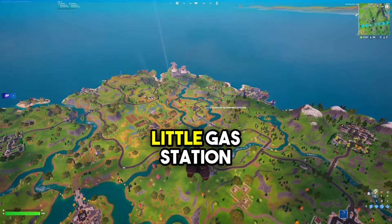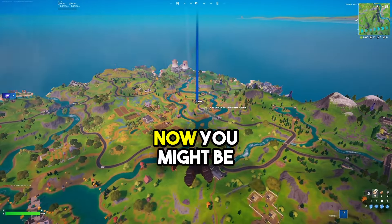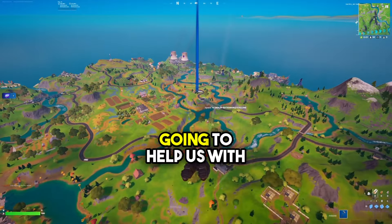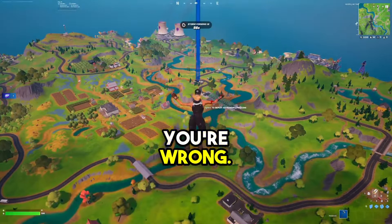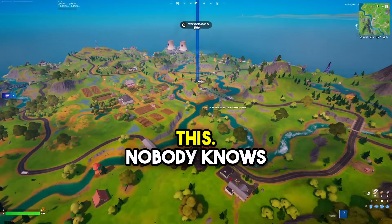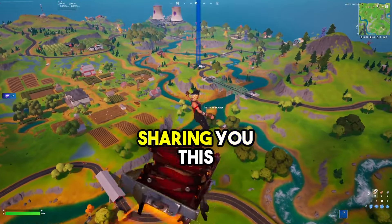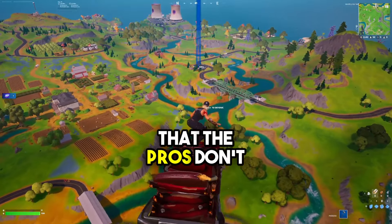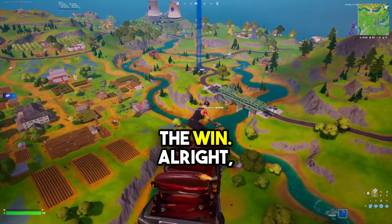You're going to want to go to this little gas station right there. You might be thinking, what is that going to help us with? This small little building has no loot — but that's where you're wrong. Nobody knows about this except for me, so I'm going to be sharing this important information that the pros don't want you to know about. Make sure you stay tuned to the end of this video to see how to get the win.